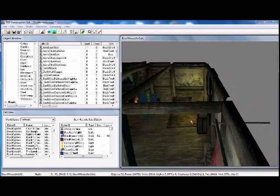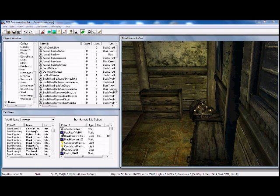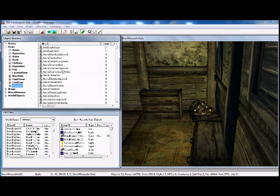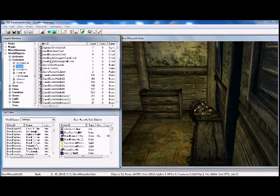So now I'm gonna zoom out — boom, right there. I'm gonna save that. And now what I'm gonna do is take my death threat and go to World Objects, Container, Flutter.